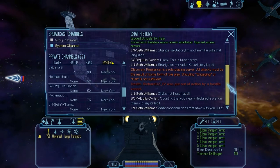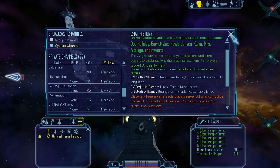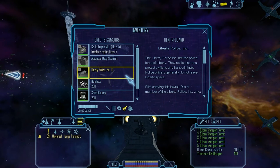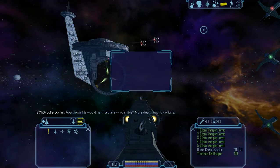As you can see, when we undocked we had this little message pop up: "Connection to Trade Lane Sensor Network established — type /net to access the network." Before we do that, I just want to remind you that this is only for the police ID: Liberty Police, Rheinland, Kusari, Bretonian. And I think it is also available to the GRN, but I'm not exactly sure as I don't really play a lot of Gallia.